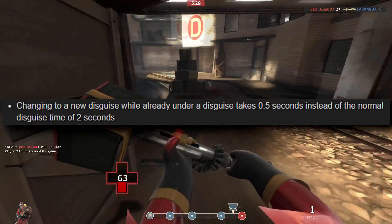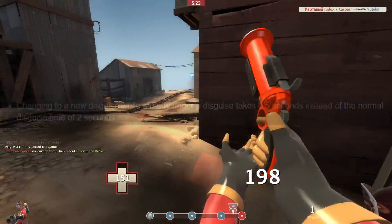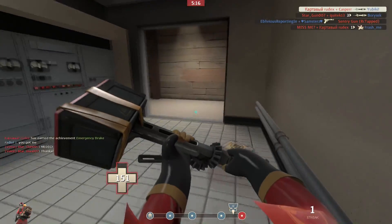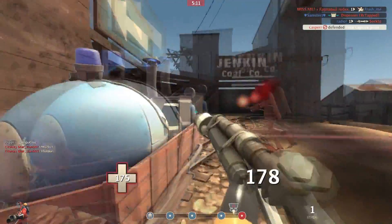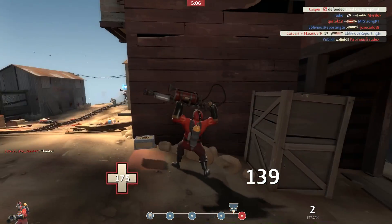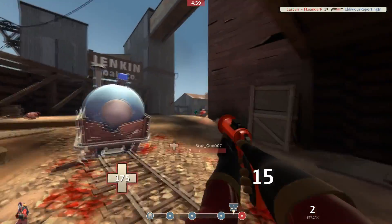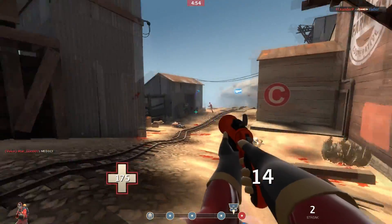Changing to a new disguise while already under a disguise now takes 0.5 seconds instead of the normal disguise time of 2 seconds. This is a flat buff. If you're just your normal spy and then you disguise, that takes 2 seconds — that's normal. But if you're already disguised as a scout and then you want to switch to a soldier disguise, that's only going to take a quarter of the time. It's a nice buff and it facilitates the way you're supposed to play spy — changing your disguise all the time, playing tactically, adapting to the situation.